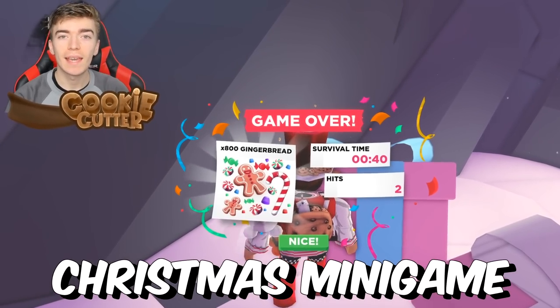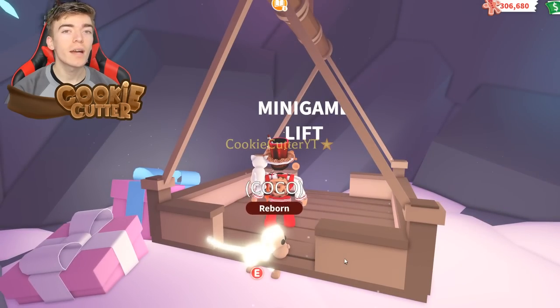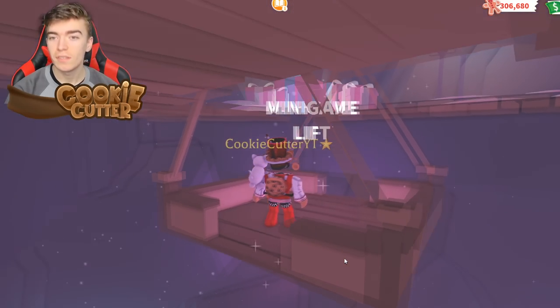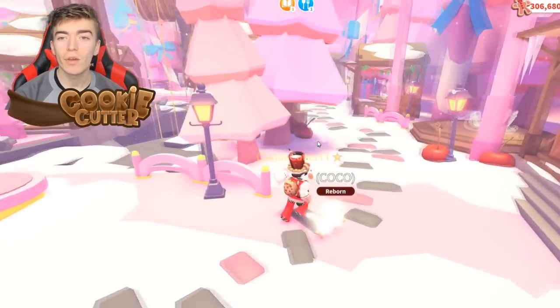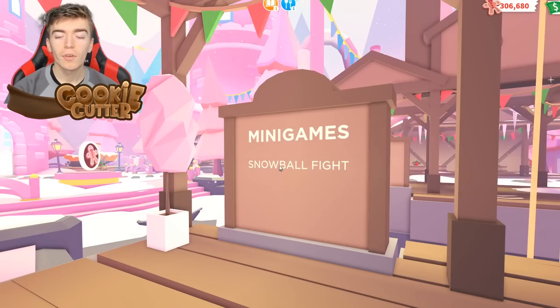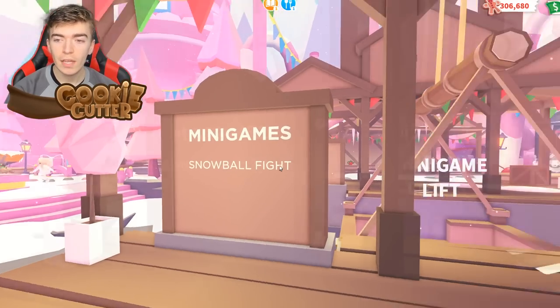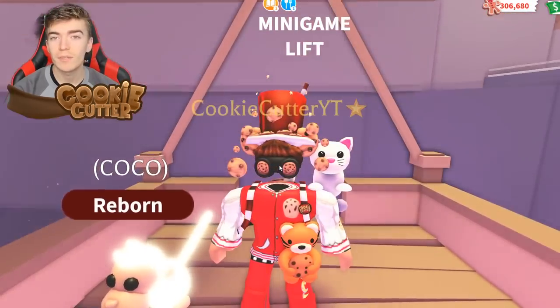How to always win Adopt Me's new Christmas minigame and get as much gingerbread as possible. A new minigame is coming into Adopt Me very soon. To gain access to this minigame's location, simply head over to the minigame lift, which will take you directly to it. Currently there is only one minigame available, but we are going to see two new minigames come into the Christmas update.